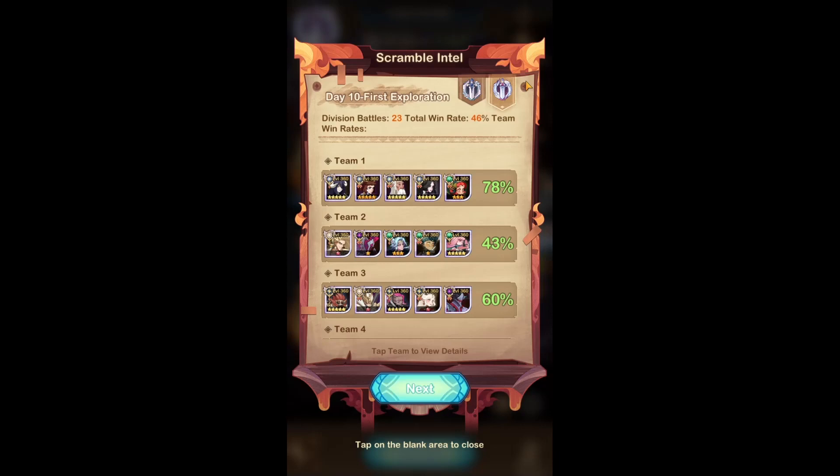Disclaimer for my teams: as I usually say, of course I'm a free-to-play player. I have Belinda built and I have Awakened Solace built — those are my two Awakened heroes — and as such, I was able to put together five solid teams for this round.